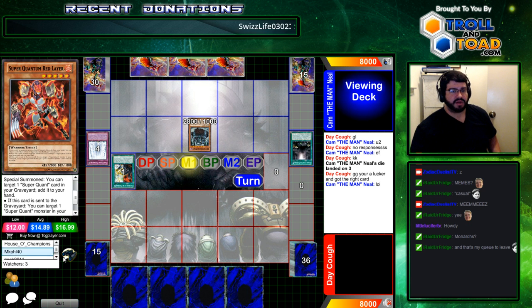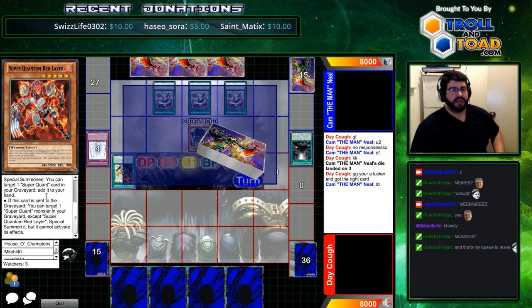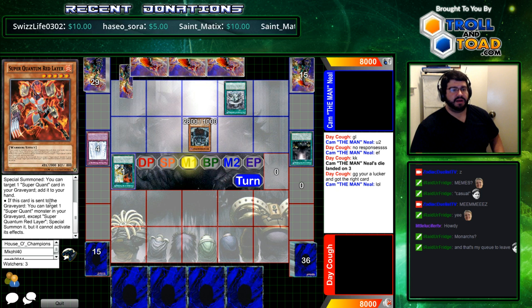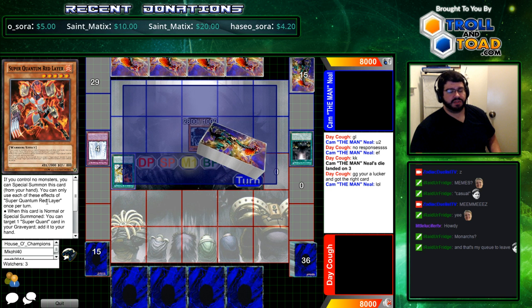Also, if red layer is sent to the graveyard, you can target a super quantile monster in your graveyard besides red layer and special summon it, but you cannot activate its effects. So if he overlays with red layer, it's sent to the graveyard in any way — so there are multiple uses for red layer now that blue is in the grave.